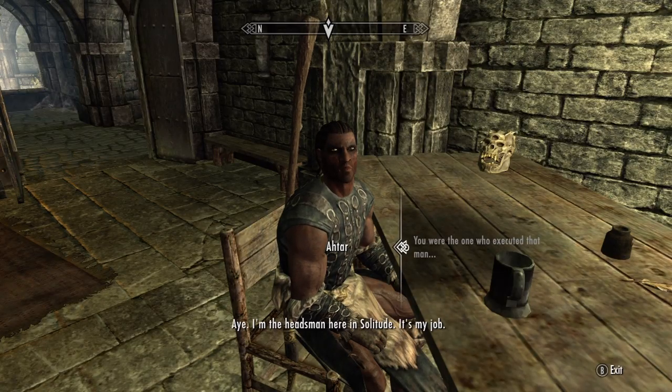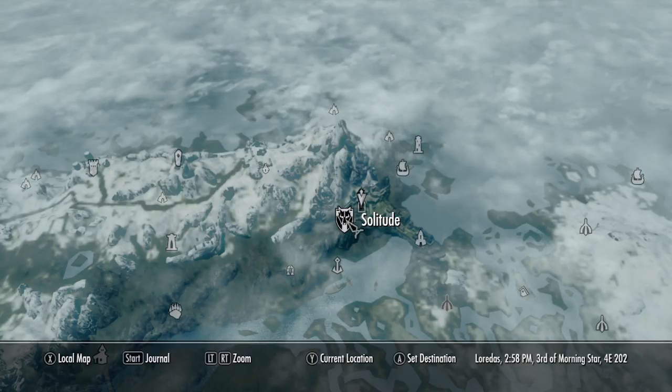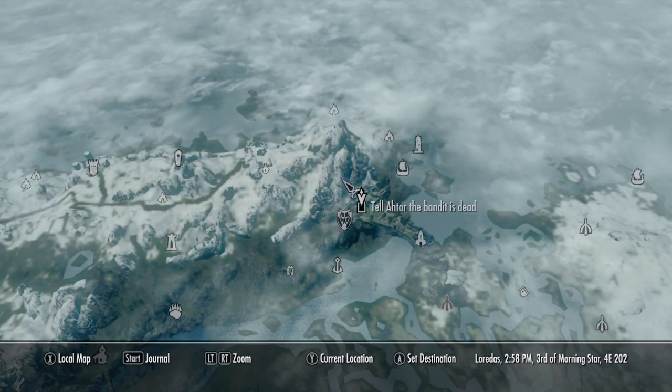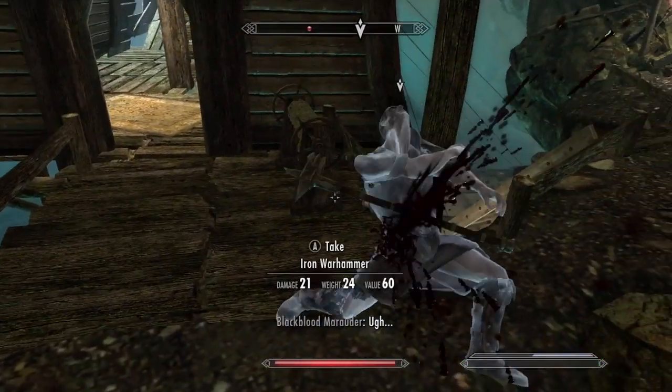If you don't want to kill him, talk to Atar and he will give you a quest to kill the bandit leader of Broken Ore Grotto. You'll find Broken Ore Grotto north of Solitude, behind the mountain. So go there and kill the leader.